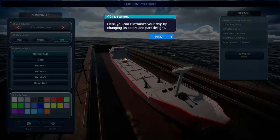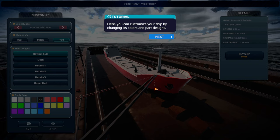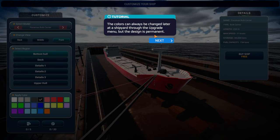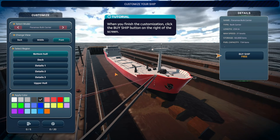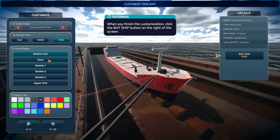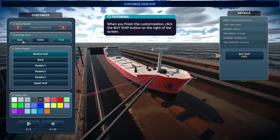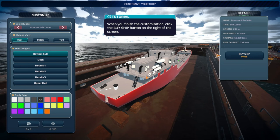We pick the Port of Dakar and here we are — our first look at the ships. You can customize your ship by changing its colors and part designs. The colors can always be changed later at a shipyard through the upgrade menu, but the design is permanent. After finalizing customization, click the buy ship button.